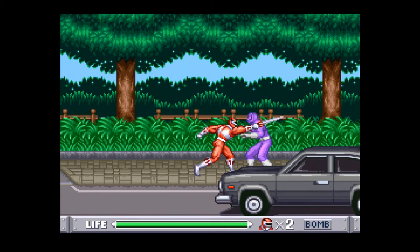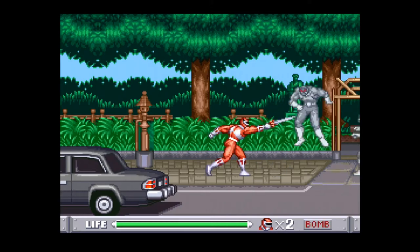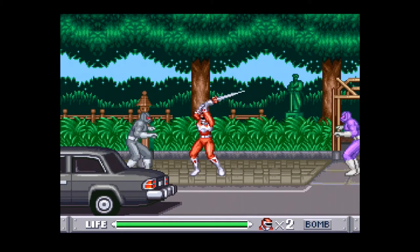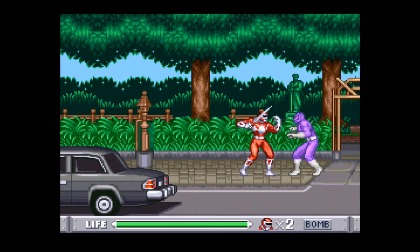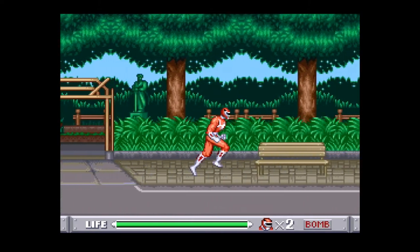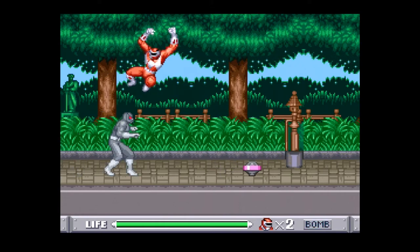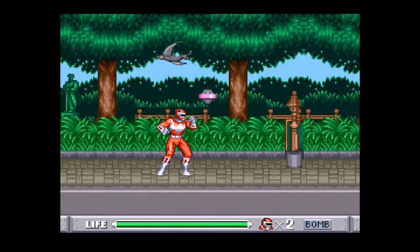The green putties, by the way, are the jumping ones. They're one of the hardest enemy types, but that isn't saying much, and there are still a lot of ways to deal with them. You can either kick them out of the air and interrupt their own kicks, or you can just spam the attack button and knock them out of the air that way. Still, there are a few times I'll get hit by them because they're a little bit more unpredictable with when they attack.